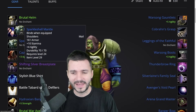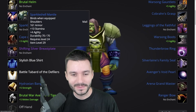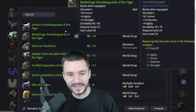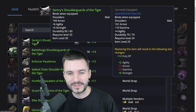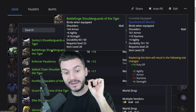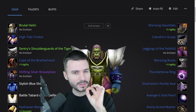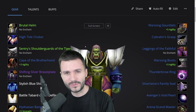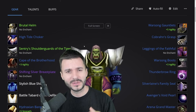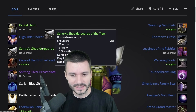Sparkle Shell Mantle — I kind of like how it looks especially on an Orc, it looks big. It's going to be hard to find; it's a BOE. There are two types of shoulders you can get of the Tiger with 6 Agility and 6 Strength: Sentry and Battle Ford shoulders of the Tiger. Keep in mind that what we're covering right now is mostly for PvE. If you want to go for PvP, try to go for something of the Bear or something with a lot of Stamina.